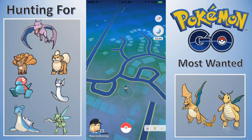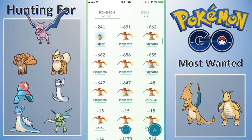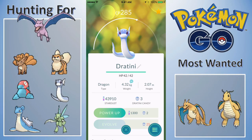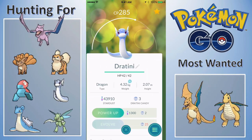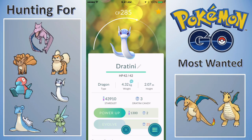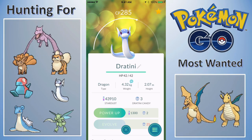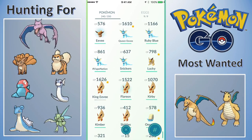I almost forgot — I didn't get to show this in the video. It was disappointing I caught it before I could get to recording, but I caught my very first Dratini, guys! It's only a 285, not a good Dratini, but it's the first of hopefully many on that grind to Dragonite. I've come to the conclusion I'm not finding a wild Dragonite, so I'm going to have to get 125 Dratini candies. The grind obviously has to start with one Dratini, and we now have that one.